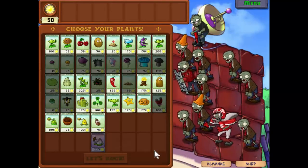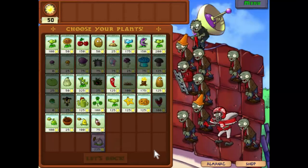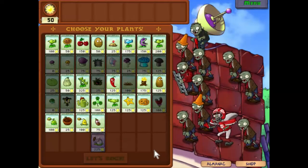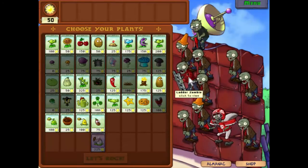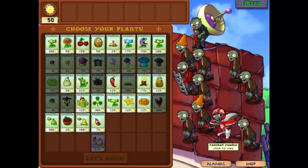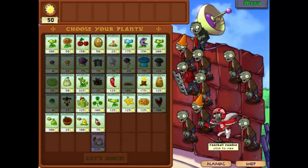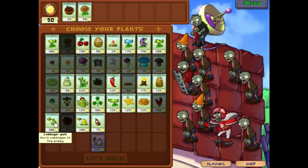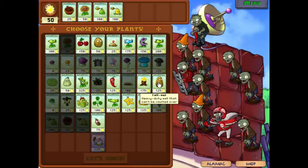Well, hello everyone and welcome back to Plants vs Zombies. We've got a motley crew against us this time round as they're starting to ratchet up the difficulty a little bit. We've got the ladder zombie who will defeat our defenses, the pogo zombie who will bounce over our defenses, and the football zombie who has lots of speed and armor and can often be a complete pain.